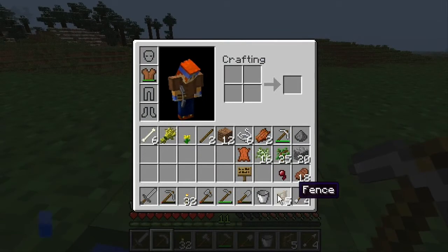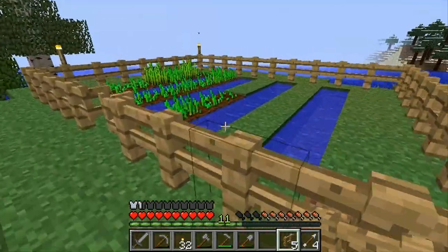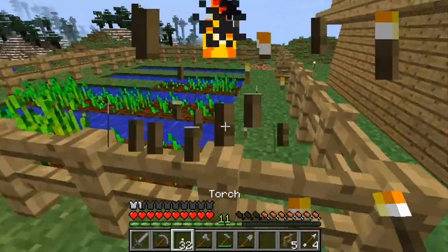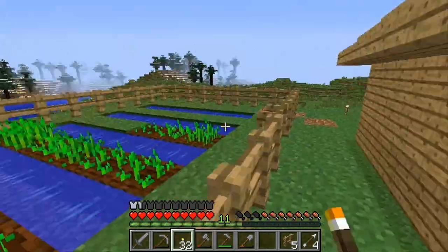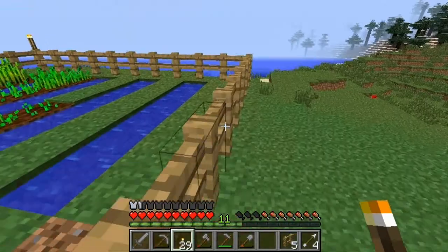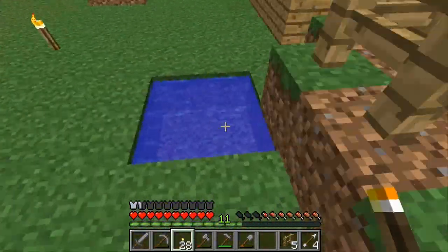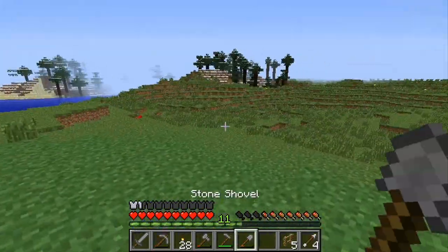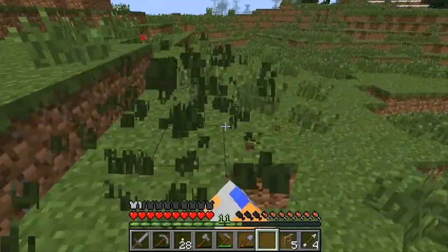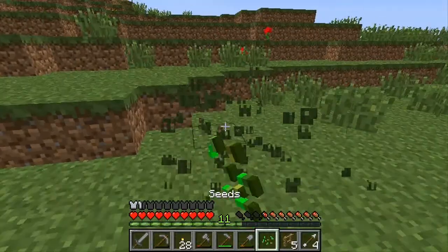Now let's go searching for more wheat, because I want to make more, I want to get more. This torch up here — here, here. Animal — all right, looks nice. Let's go searching for seeds. Come on, come on, I know there's some — someone — come on.